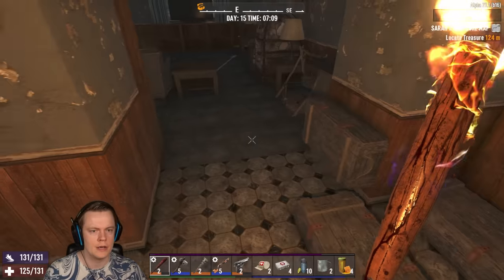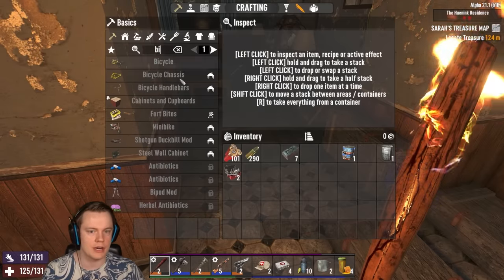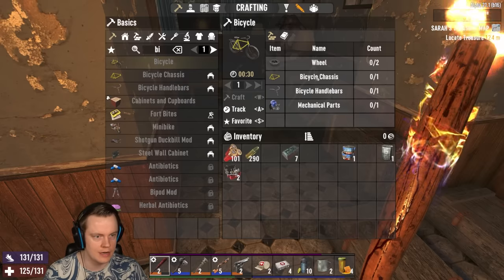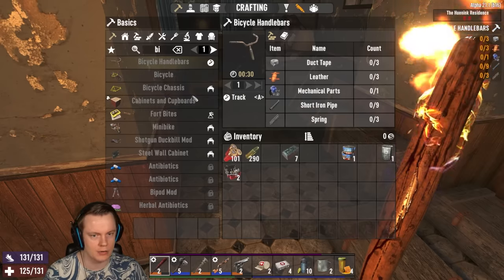You know what we should do maybe? We should take everything we need to craft the bicycle with us so that we can craft it on the go. Because we only need a workbench, right? We need forged iron for this. We need handlebars. Let me just quickly get these materials.